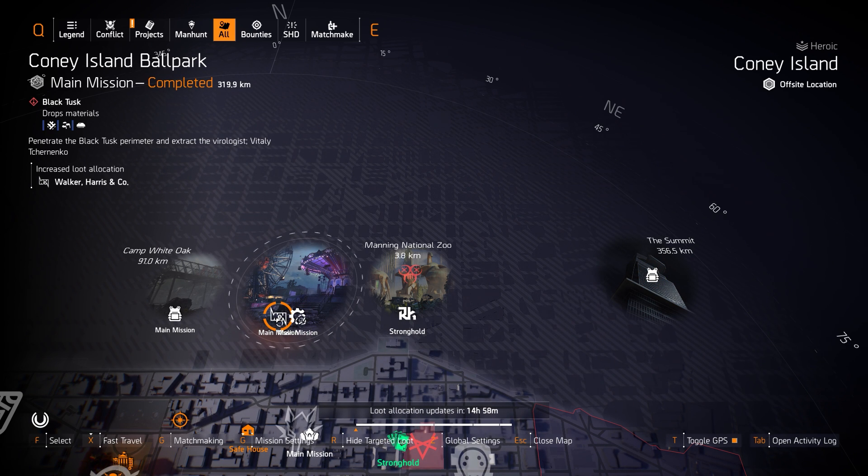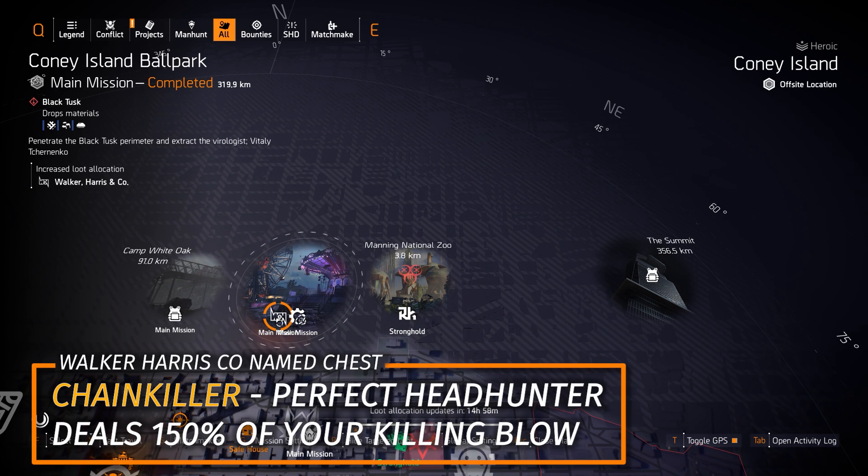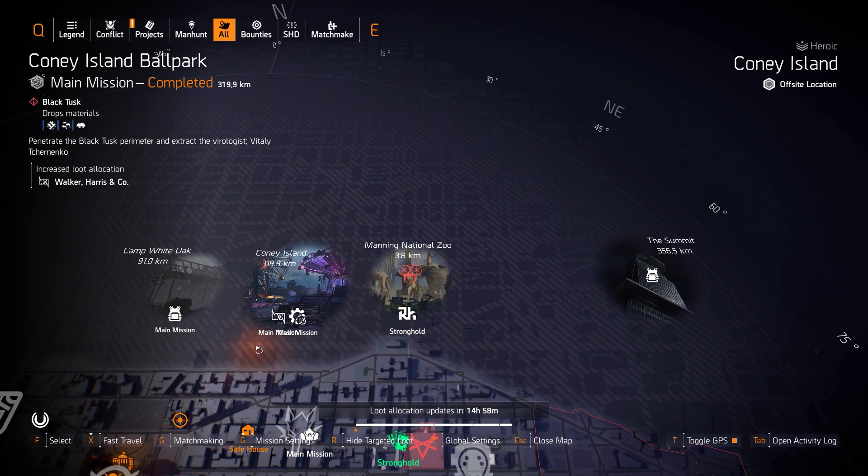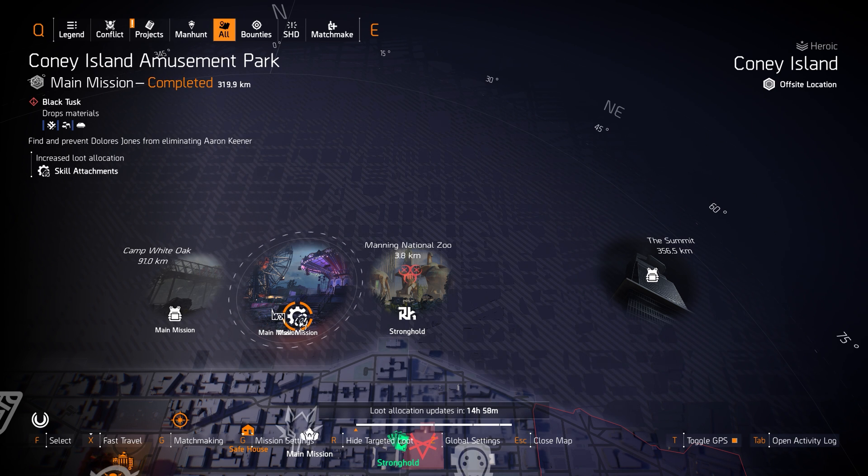Over at Walker Harris & Co. at the ballpark, I'd recommend farming for the Chainkiller Chess Piece with Perfect Headhunters — that's going to deal 150% of your last killing blow. With the Aces & Eights build I always tell you guys about, you could get about 20 million a headshot with that one, and then 50 million with the Nemesis. I never recommend running skill attachments for farming — it's not worth it in my opinion.